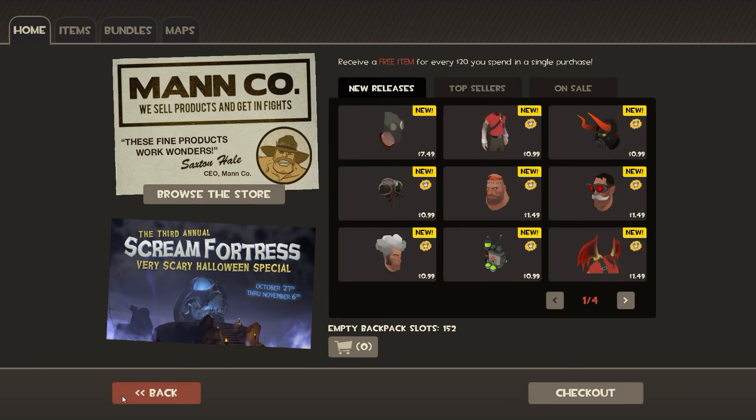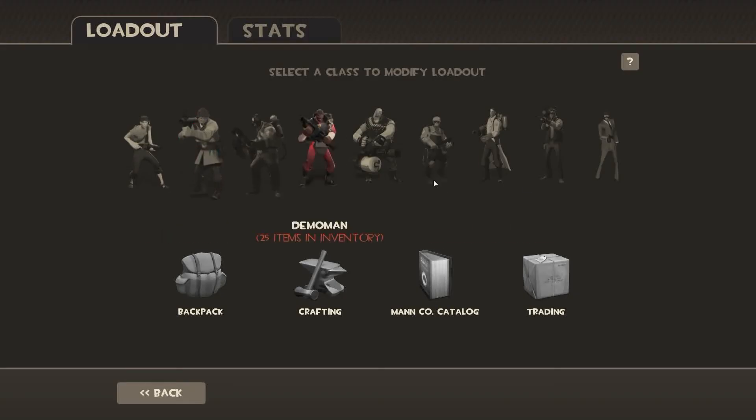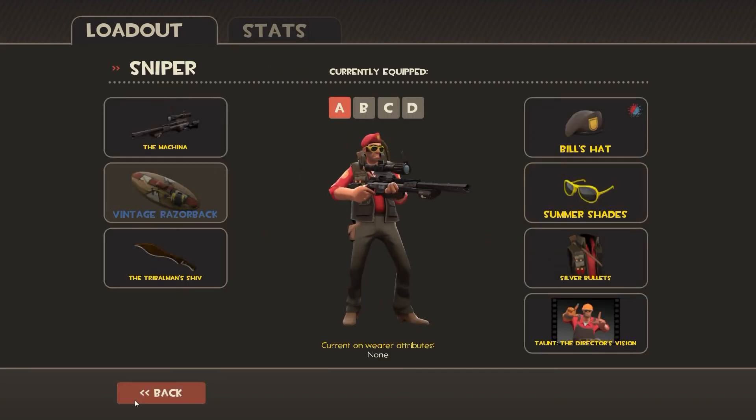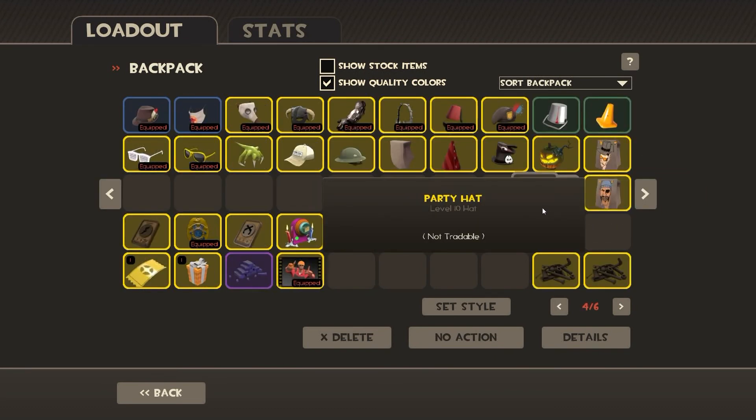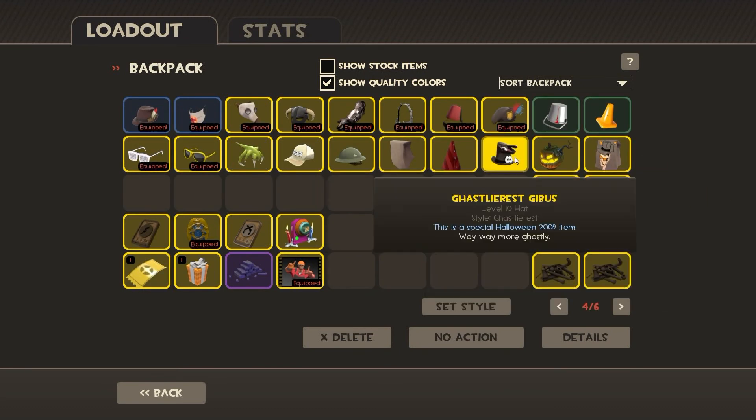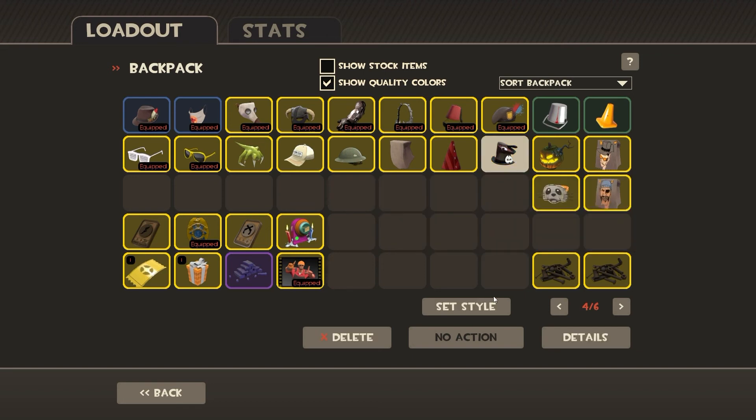That basically covers the basics for the Halloween update. Also, before I forget, they also updated the Ghastly Gibbous — now it's the Ghastly-est Gibbous. And there are now three styles to choose from.